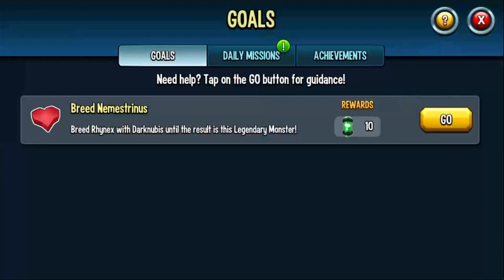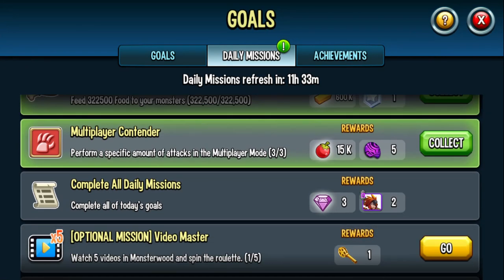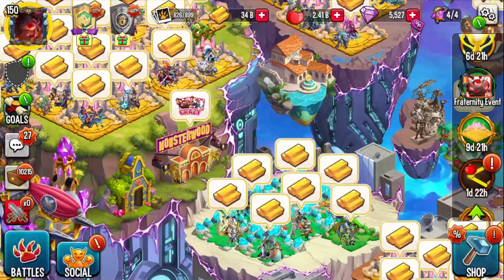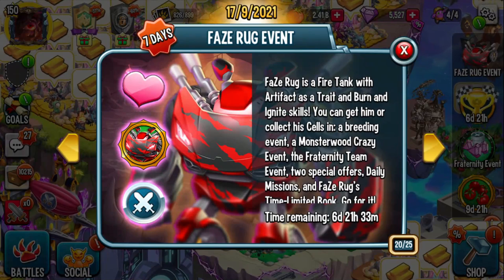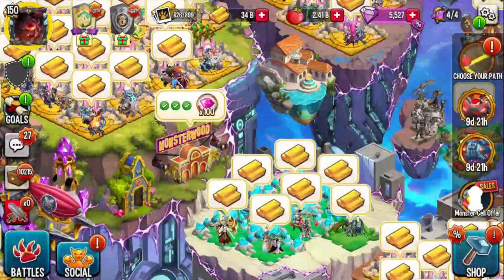Also the daily goals — after today at 5 p.m. when it refreshes, when you complete your daily missions, FaceRug cells are also going to be there as well. So to summarize how you get FaceRug: the FaceRug event, the monster with crazy event, the frat event, daily missions, and the FaceRug limited time book.